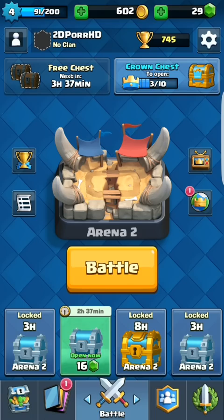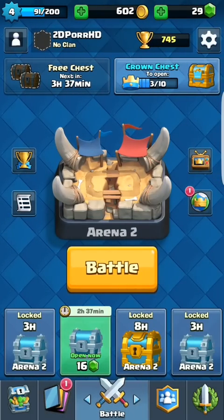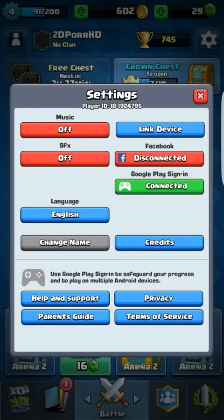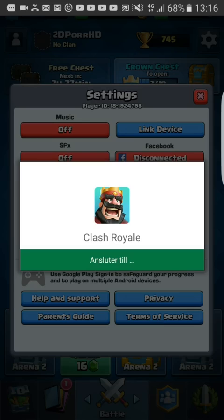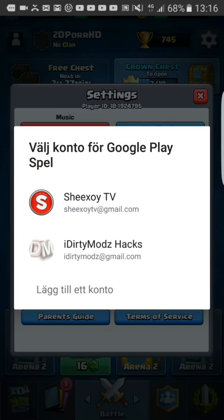As you can see I'm on my second account here. All you gotta do is go into the battle page, press settings on the top right, disconnect from Google Play, and just connect again. It will show you all your Google accounts, and if you don't have them there, just make one and add an account.